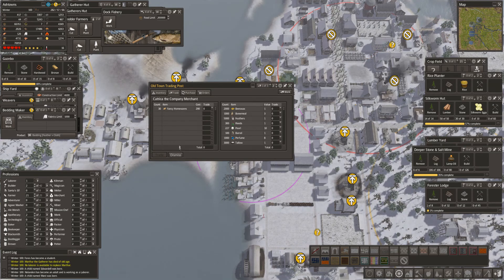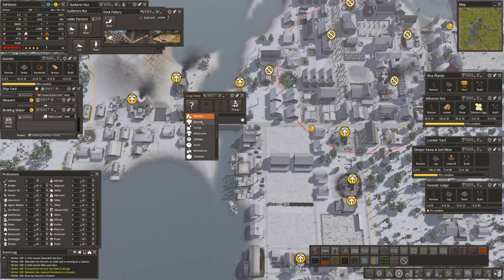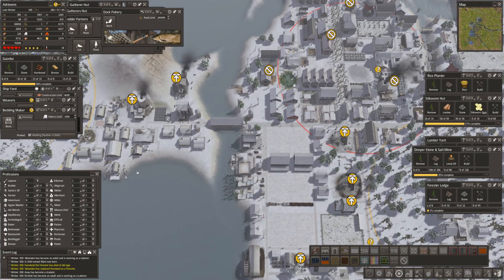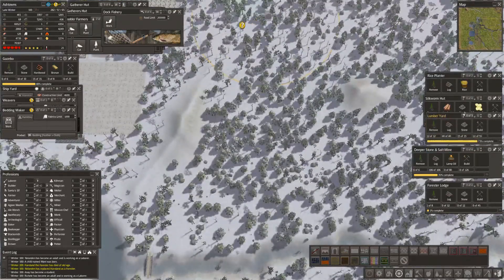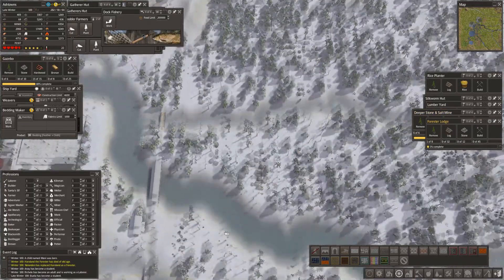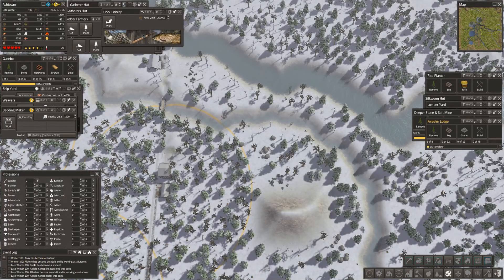Dismiss - go and find some silkworm eggs for me! We've got a crop field up here with so much stuff. We bought chickpeas and Brussels sprouts - let's have some greens in that area. We're down to very few workers - foresters dying - we must be careful. If we have another death we might not have enough. I need lamp oil. Some children have become adults - jolly good.